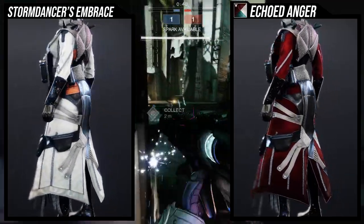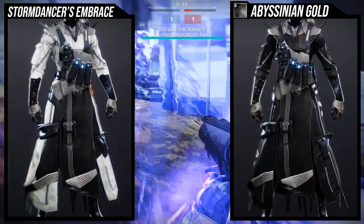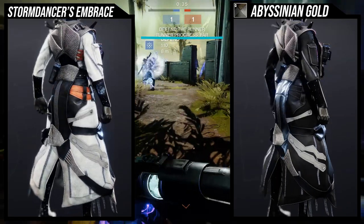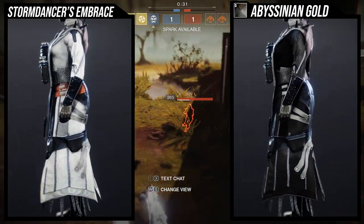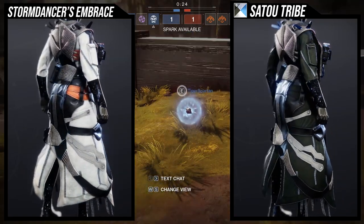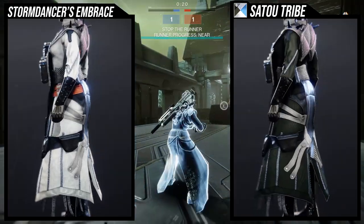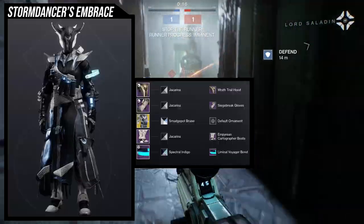For how it shaders: Echoed Anger looks pretty cool with it, though the glow situation might be a little annoying. Abyssinian Gold is worse because the glow is orange and will be super noticeable if you have a glowing visor. Sato Tribe is probably the best one because the glow will actually theme with it. For the example set I went with something a little sloppy in my opinion, but each piece has a reason.